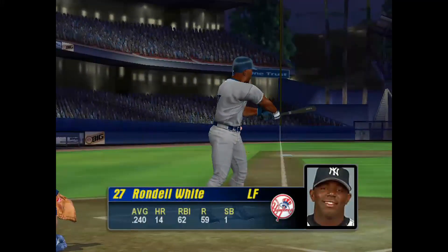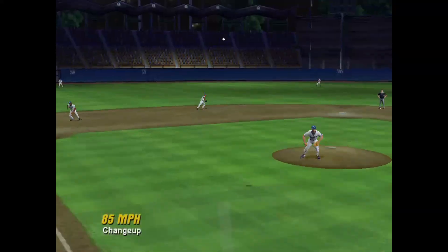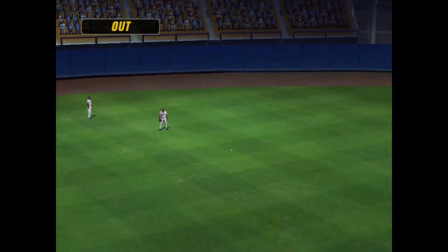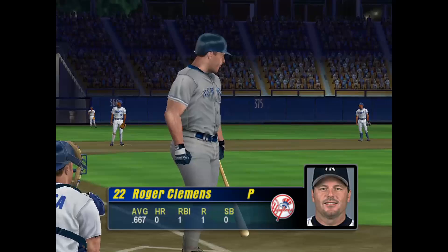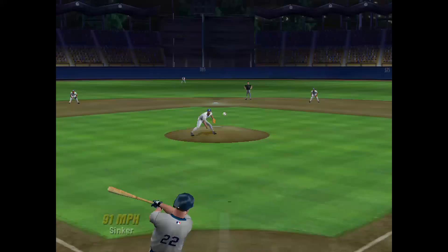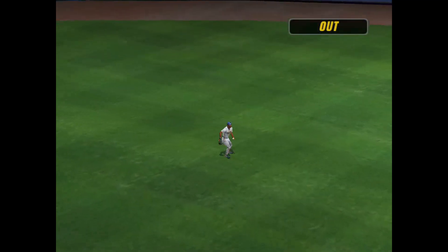Ventura knows his way around the plate — that was his third run scored in this game. Gives it a ride deep to left — the center fielder makes the catch. Digging in, Roger Clemens — he's 2-for-3. It's hit up to center. That'll do it for the Yankees in the 8th.